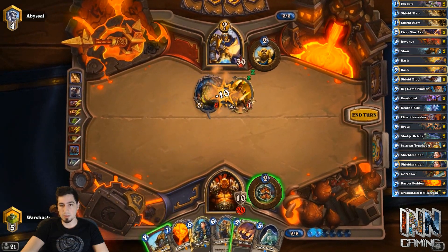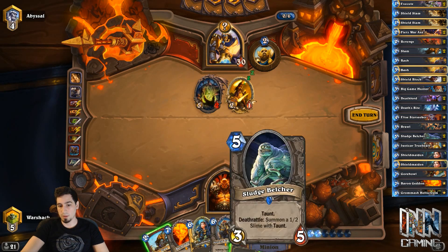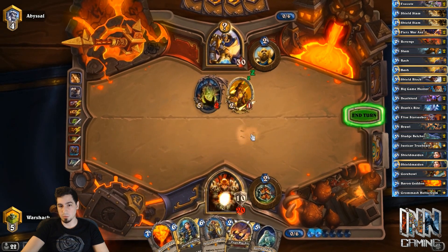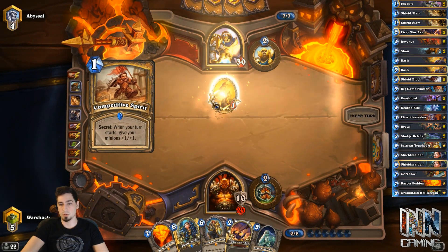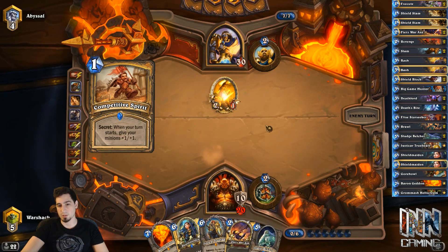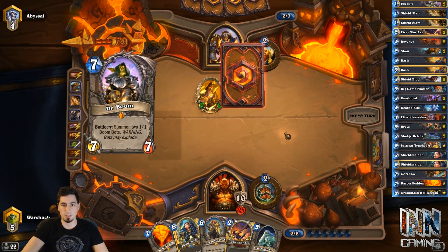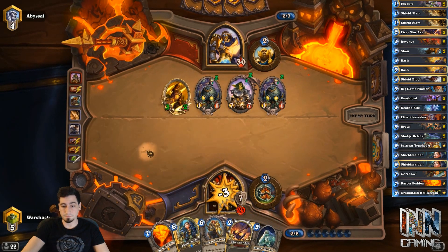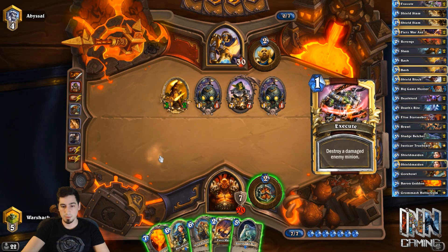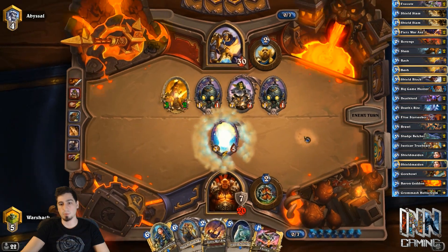We know this might be a Noble Sacrifice. We want to kind of conserve our mana and keep our hand low, so we'll slam this. Normally I might have War Axed — we actually could have attacked with our War Axe, which would have been better, but then we would have taken 5 more damage, which wouldn't have been good. This turn we can go ahead and Belcher and War Axe. And then... a Boom. Pretty good draws he's getting. So we basically have to Baron and hopefully his Boombots don't kill Baron.